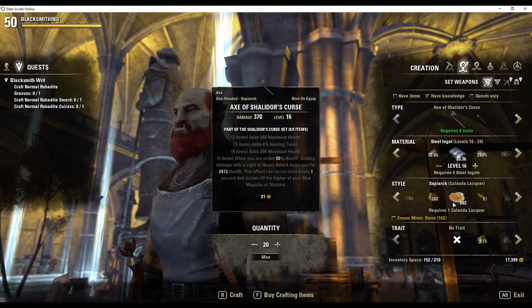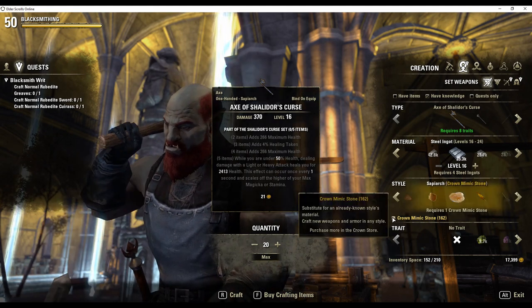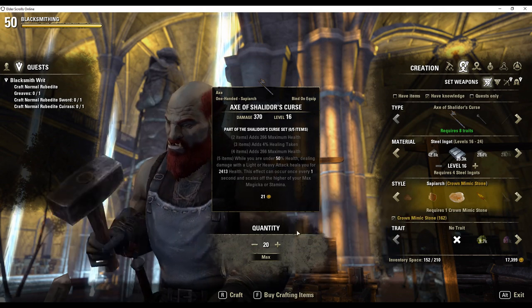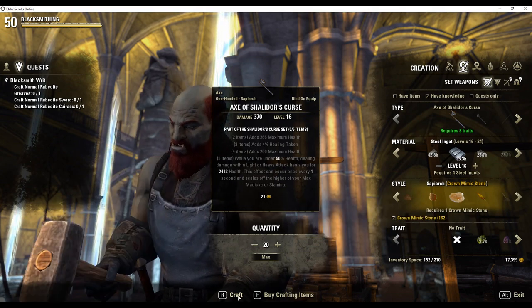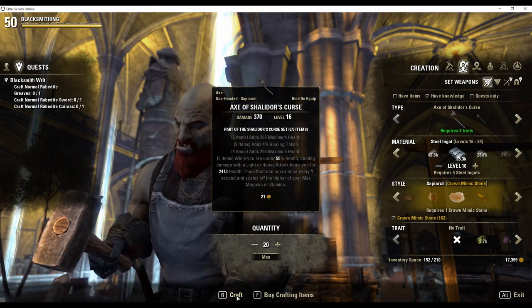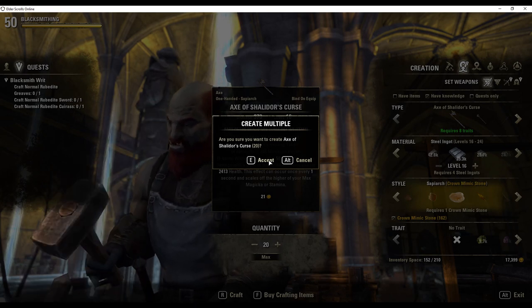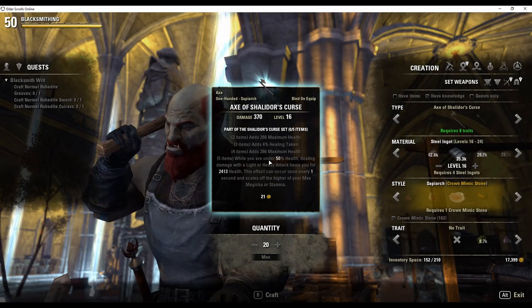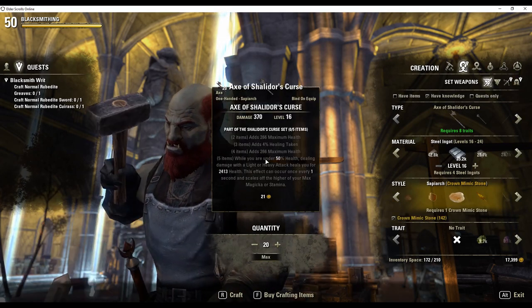You go to the crafting station and create the item in the style that you are interested in. The best items to make are those with expensive style items used in housing. In this example I am going to farm Kulanda Lecker. Before clicking the craft button make sure you have checked the crown mimic stone box. Save time by crafting multiple items. Note: if you do not see the style that you want listed, it means you have not learned at least one motif chapter of the style you want to make.